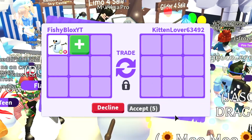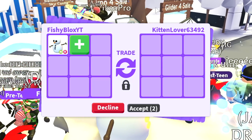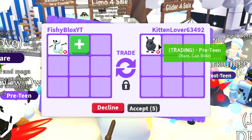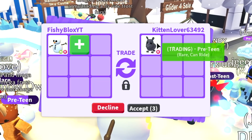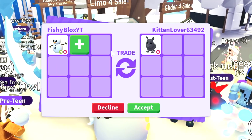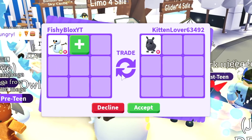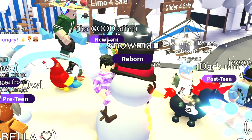All right, so we have the first offer for the neon snowman. Let's see what they have to offer — we have a rhino. Not a bad pet, it has ride. Pretty good for a neon snowman. They're pretty easy to make and pretty easy to get, so it's not really hard. I'm not expecting the best offers, but maybe I'll have a huge surprise coming. I'm gonna decline that offer and wait for more.